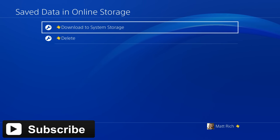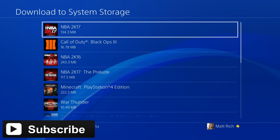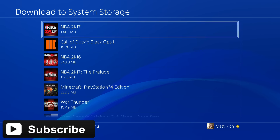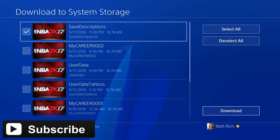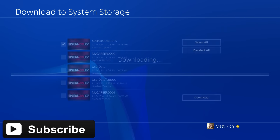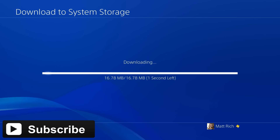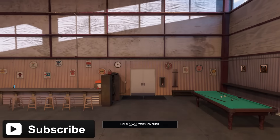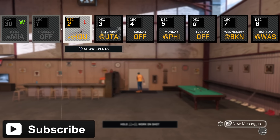Click back and go to Save Data in Online Storage — the one right below it — and Download to System Storage. Click 2K17 once again, click the top one once again, and click Download. I know it's kind of confusing, but if you get stuck just rewind the video. Once you do that, open the app back up and you'll be right back where you left off.